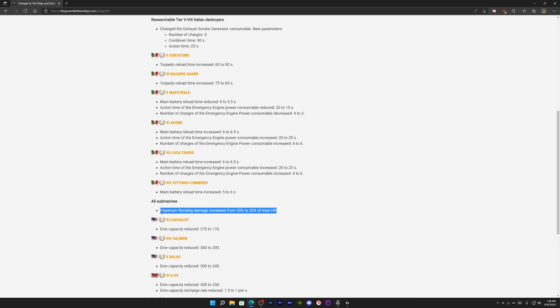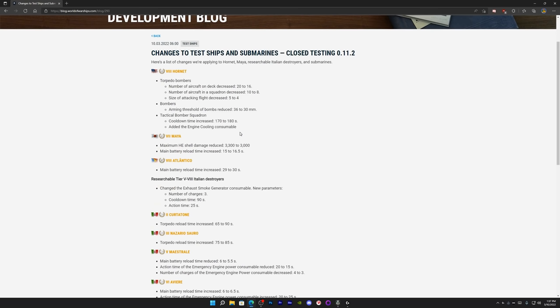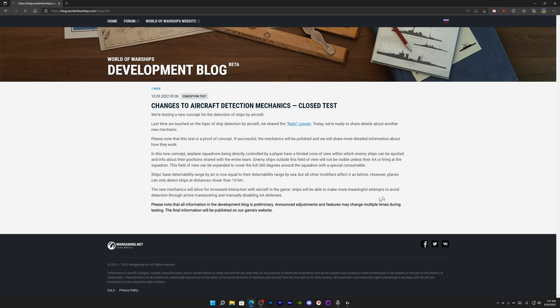The tier 6 setup suggests they want players to rely more on active dodging and less on smoke. All submarines are getting a flood nerf — they take more damage from flooding — and dive capacity is being reduced across the board. The Germans' dive capacity recharge rate is also going down, meaning they'll have longer dive capacity overall but it recharges slower than the Americans, making Americans the up-down specialists.